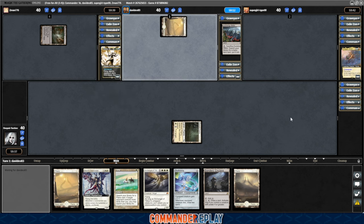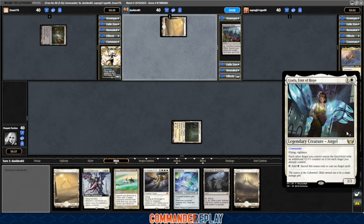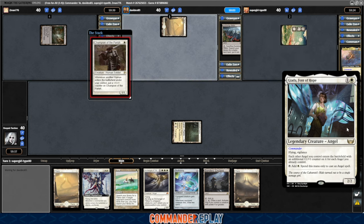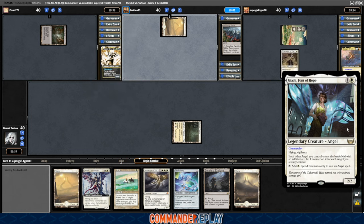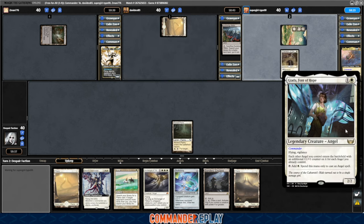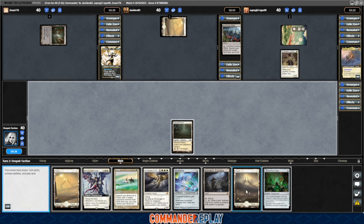This is a deck I've been working on. It's still not quite where I want it to be. As the name implies, it is a Giada deck — an angel tribal deck. The idea was to keep the curve as low as possible so we can take advantage of that ability: each angel you control enters the battlefield with a +1/+1 counter for each angel you already control. That gives the ability to put a lot more size on creatures that are generally too small to be reliable for damage. Two mana 2/2 with Flying and Vigilance, and it taps to make white mana only for angel spells.